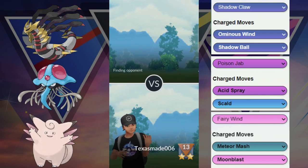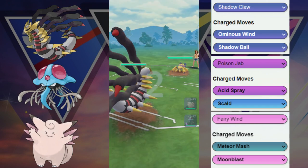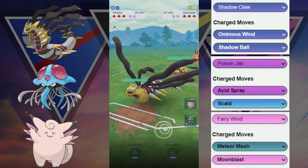Yeah, the Normal typing onto the Giratina is obviously always troublesome so we are trying to avoid that situation, but unfortunately they just had the Vigoroth in the back.